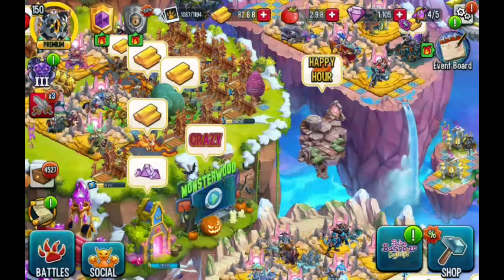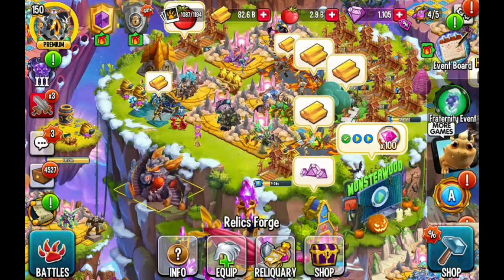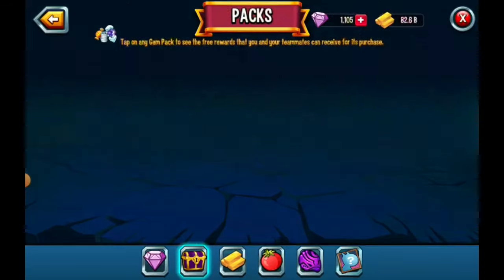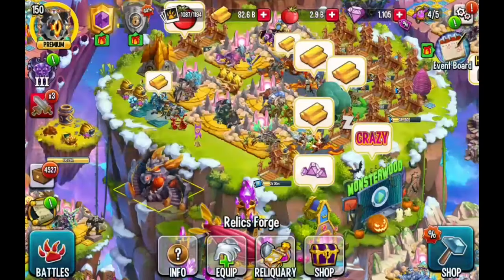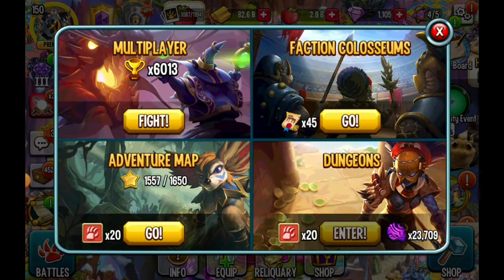You can get Golden Pumpkins to get the Golden Pumpkin Chest in the shop just now, and in the Halloween era saga you can get a Golden Pumpkin. I'm going to make a video and open that soon.